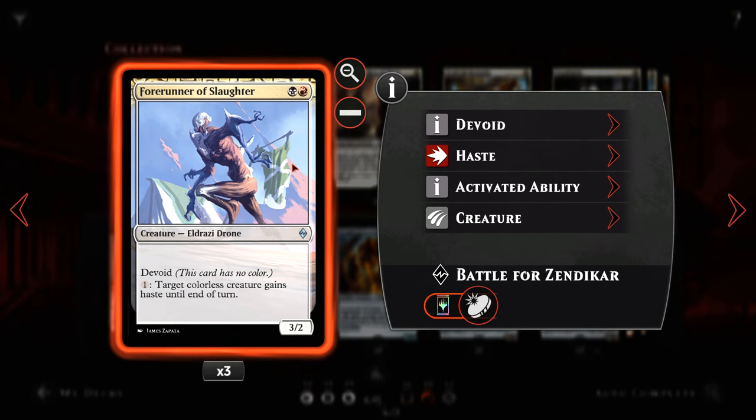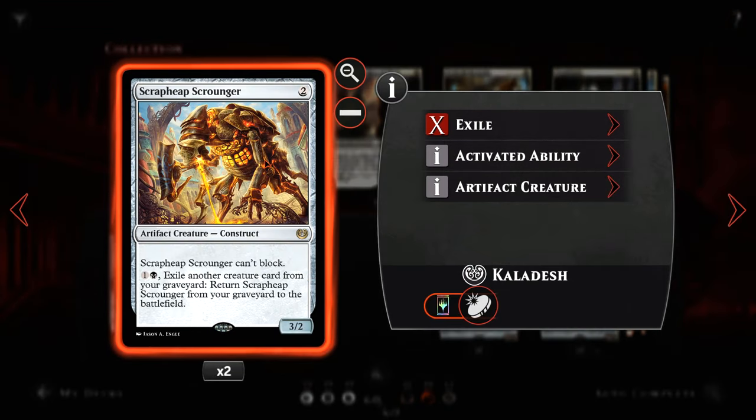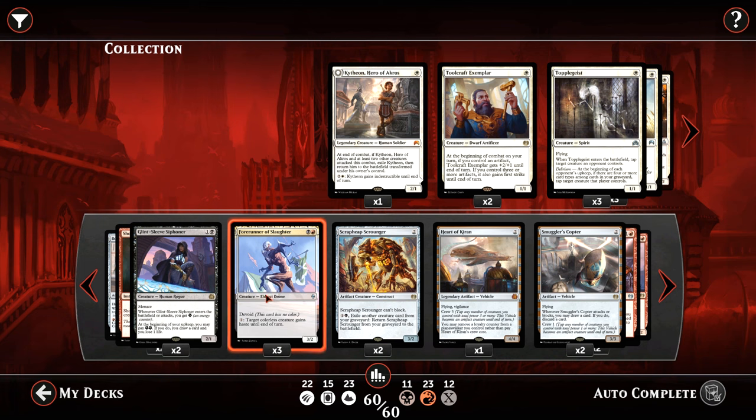Now an oldie but a goodie — three Forerunner of Slaughter for a black and a red. We have a 3/2 Eldrazi drone; it is devoid so it has no color. We can pay one and target colorless creature gains haste until end of turn. This has synergies not only with itself but with some other things in our deck such as Scrap Heap Scrounger — we're running the pair, two cost for a 3/2 artifact creature.